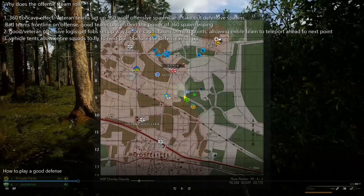Here's why the offense steamrolls: number one, it's a 360 concave effect — veteran teams set up 360-wide offensive spawns and take out defensive spawns. Bad teams frontline on offense; good teams understand the power of 360 spawn wiping. Number two, good veteran offensive logies get a FOB set up way before the cap is taken on the next points, allowing the entire team to teleport ahead. Number three, vehicle tents allow entire squads to fly to the next point before the defense is set up. You can see our team did a really good job here — we have a lot of veterans and we set up a 360 concave. We have an MSP up here, a FOB back here, and I brought my squad down with this MSP — really wide flanks that let us concave in towards the point and eliminate any spawns along the way.